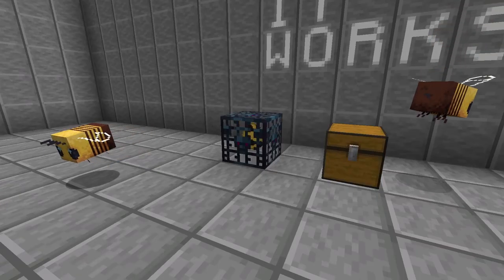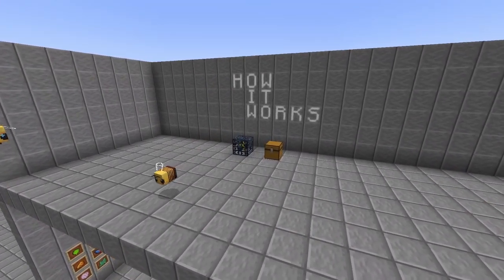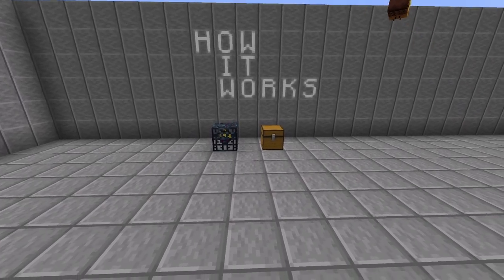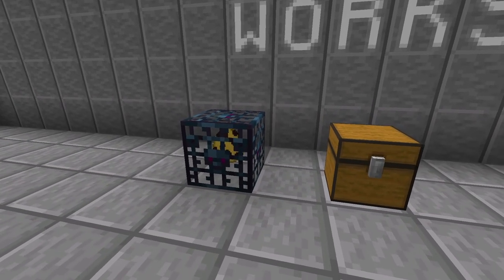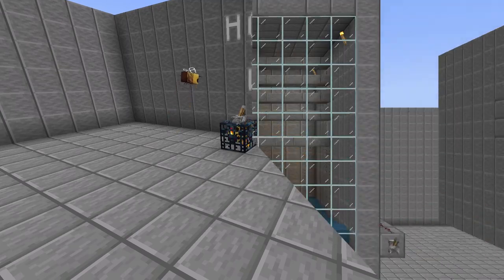Now the second option. If we set control to be based on the redstone signal, we need an item to activate it. In my case I will use a lever. With the redstone option turned on, we take a lever, place it on the spawner, and activate it. This way we can control the spawner's operation and use it only when we need.